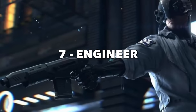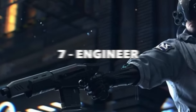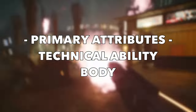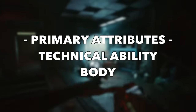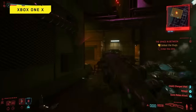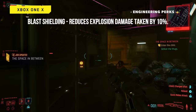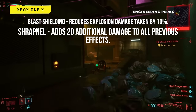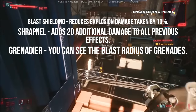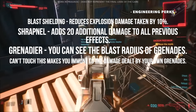Last but not least, build number seven is the Engineer — a shotgun-toting, grenade-chucking tech weapon specialist. For this build you'll want significant attribute points into technical ability for both the crafting and engineering skill trees. Engineering will be a huge part of this build, with lots of perks dedicated to grenades: Blast Shielding reduces explosion damage taken by 10%; Shrapnel adds 20 additional damage to all effects; Grenade Deer lets you see the blast radius of grenades; and Can't Touch This makes you immune to the damage dealt by your own grenades.